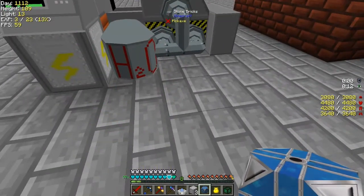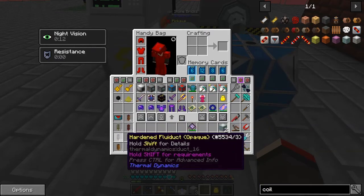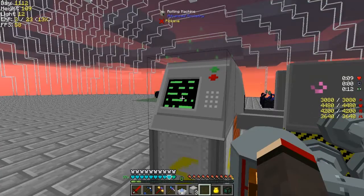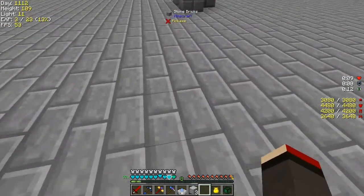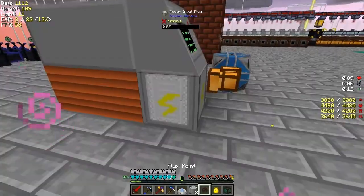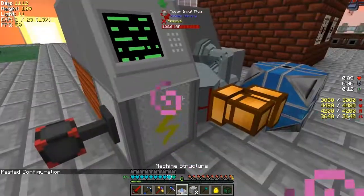That needs water, so we need to pipe water into that. Let's take our infinite water source - I've made this before so I don't need to show that again. I'll put it there because we can then feed this with water. Let's go and get a fluid duct. Since it's water I can use a no-pig fluid duct like this. Right-click this - it's not got any power yet and it's also got no liquid, so we need to give it some power. The power point is here - let's take a flux point and put one of those onto that.